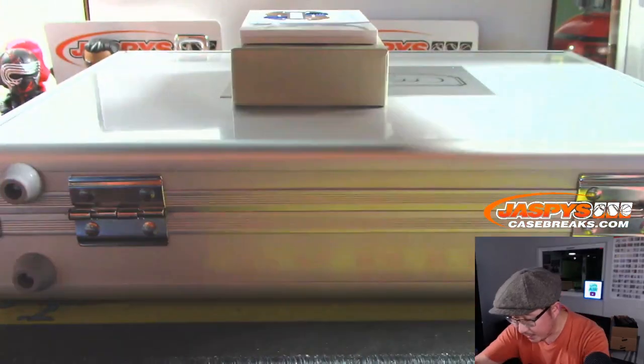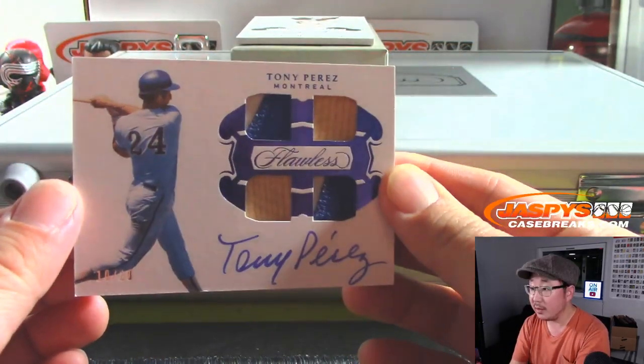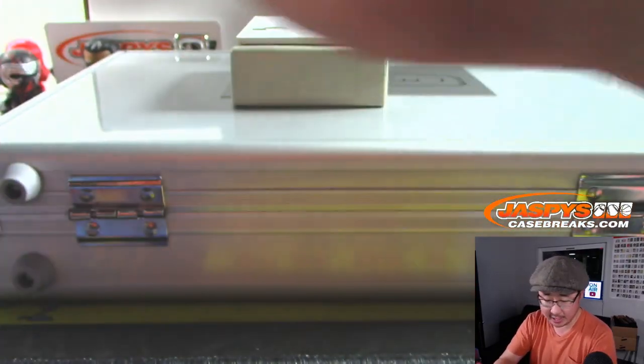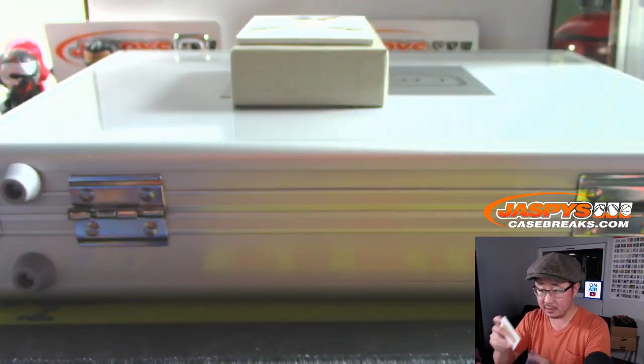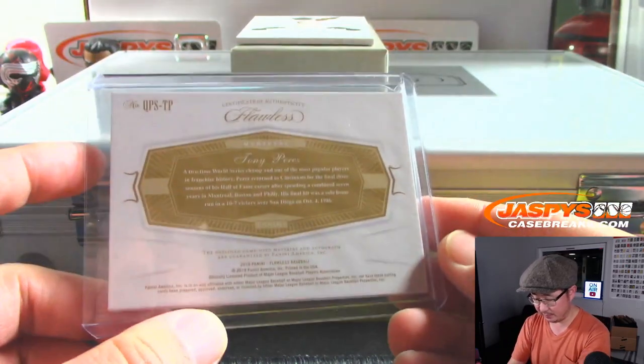Some of you old school guys may remember Tony Perez of the Expos. 10 out of 10, a couple pieces of his lumber, a couple pieces of his jersey, and his autograph. Montreal stuff goes to the Nationals, Evan with the Nationals. Brian Peoples says there is one Bo card in this - we'll find it.